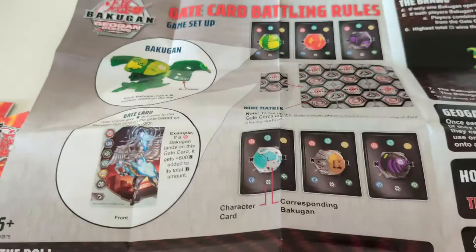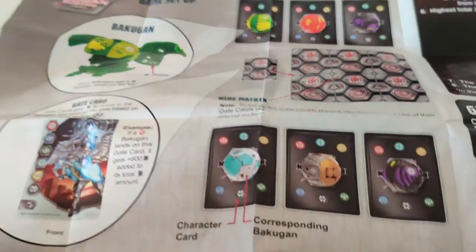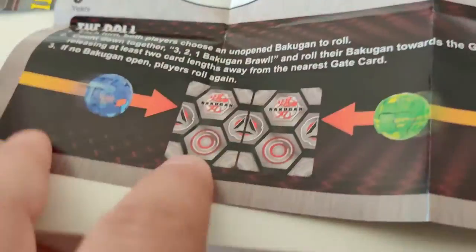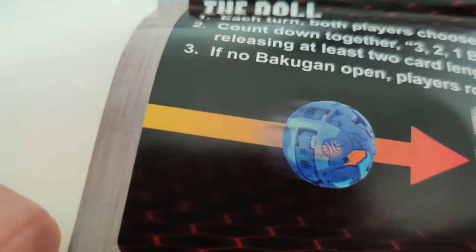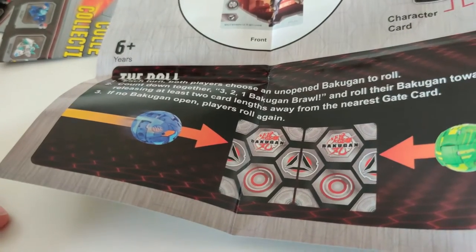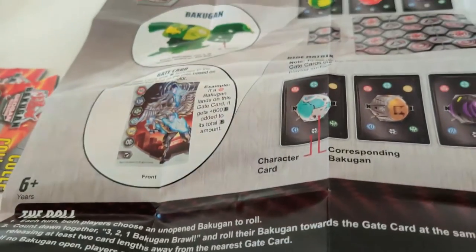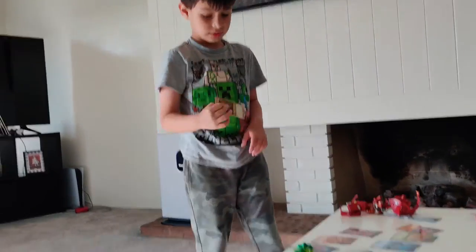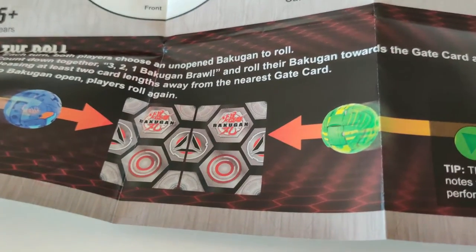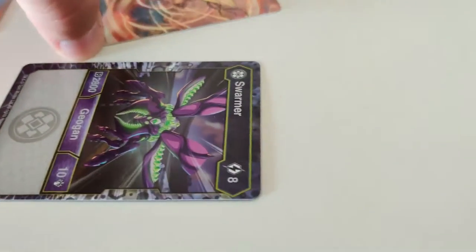We've got the Geoforce set open and we got six of the Geogons — you can see there are eighteen different ones. There's also a Bakugan Ultra and a regular classic Bakugan set — there's a lot to collect. We've got about a third of these from the Geoforce set. Here are the instructions for the gate card battling rules. So we roll — we choose an unopened Bakugan to roll, make it into a little ball, count down together three-two-one, and then Bakugan brawl — roll the Bakugan towards the gate card. The gate card is that thick card.